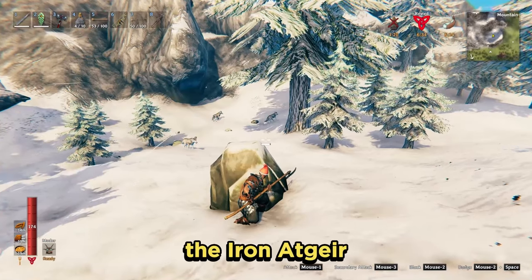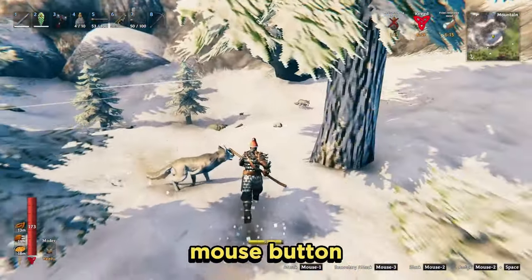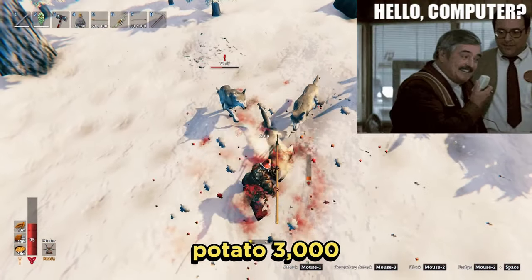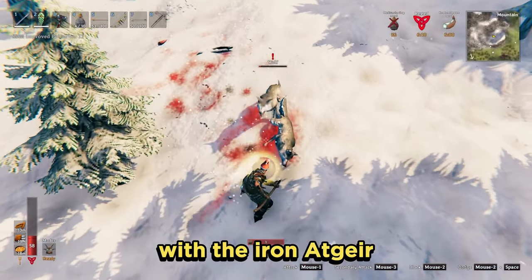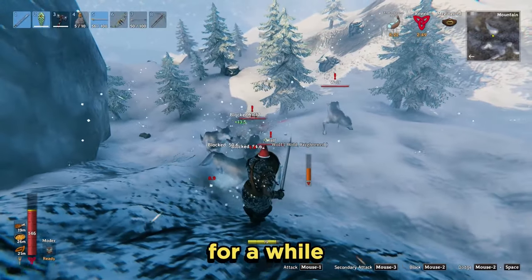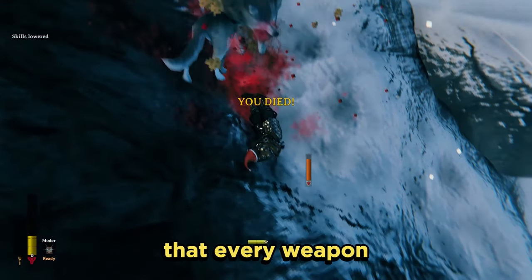Taking on more than a couple of wolves at a time can be pretty risky. The iron atgeir has a nice AoE effect with the special move by holding down your middle mouse button — that will knock the wolves back and stun them for a short time. However, I do find there seems to be a delay between when you hold the button and when the special attack performs — please let me know in the comments if you've experienced this; it may just be my potato 3000. With three wolves at a time you do pretty decent damage with the iron atgeir, but it will drain your stamina really fast so you might have to back off before finishing them.